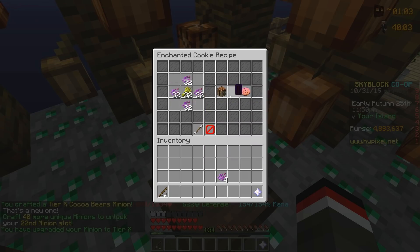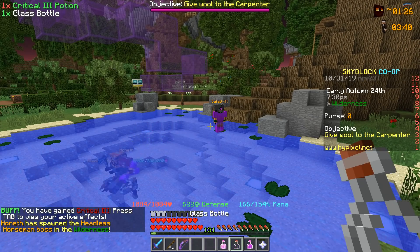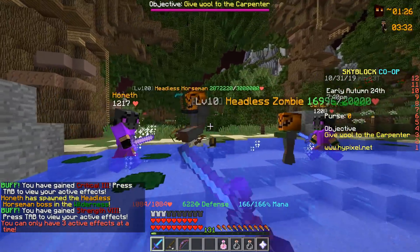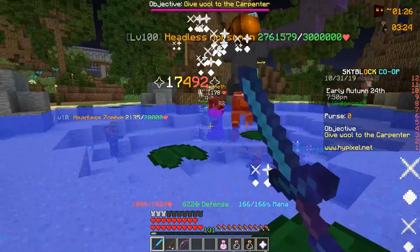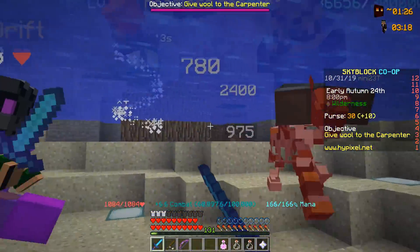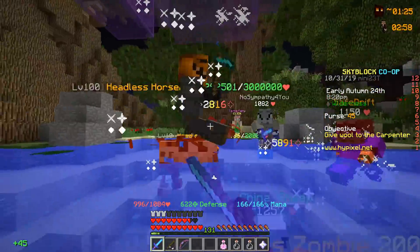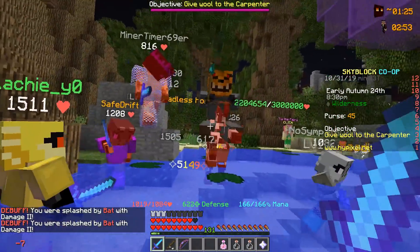Now we need to cover the tier 10 minion with enchanted cookies, which is going to take a while. We're going to fight the Headless Horseman, so we're potting up — a Crit 3, a Strength 8, and a Haste 3. The Headless Horseman has 3 million health. We need to keep it in the water so it doesn't have any chance of moving. Some bystanders are helping us out here — this thing sounds very menacing.